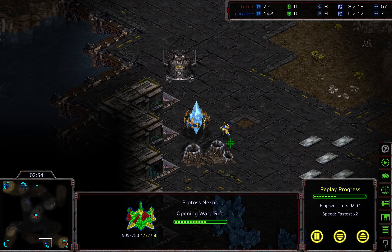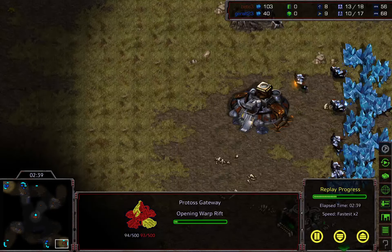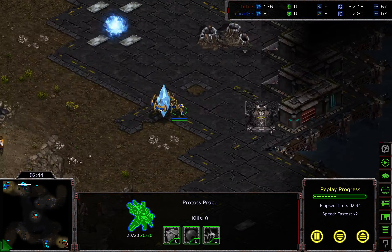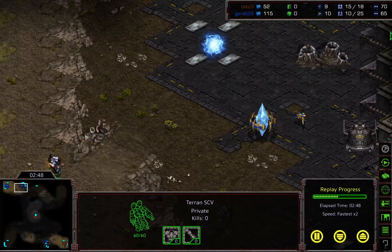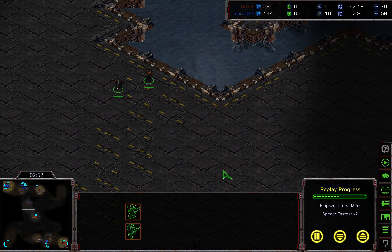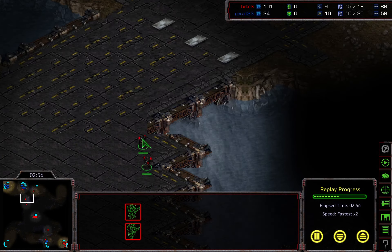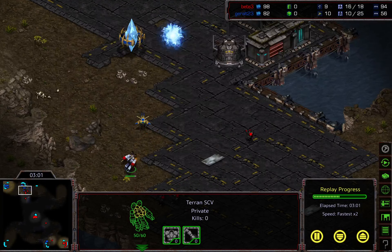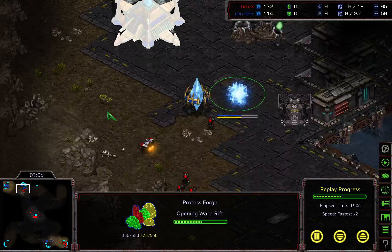This is not a build I'm familiar with, but he's going to put his first gateway twice super offensively and there's nothing in the main — no depot — so marines will be constantly produced. The SCV sees everything and probably thinks 'I've won this game, I'm not even going to be contested.' We have two marines. Slow marines — this is fastest times too I think. Probe is going to deny the bunker... no, probe is going to die.